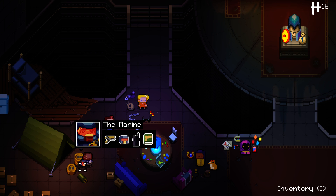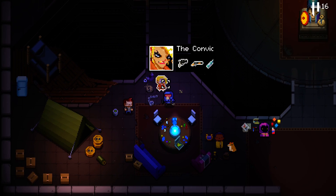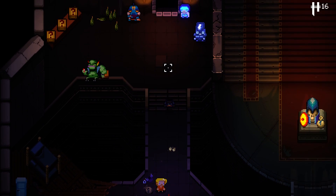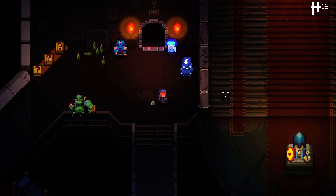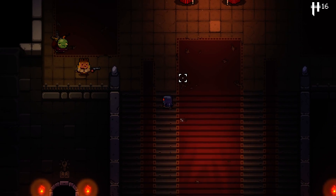Hey everybody, welcome back into the Gungeon. Today we're back around to the Marine, so let's do a run with the Marine. We've got 16 credits to spend. I don't have the B scan, so we need to beat the past. I forget where we are - I'm confused, confuddled. I still haven't found the guy - where is my little friend? He should be on the mat, I still haven't seen him.